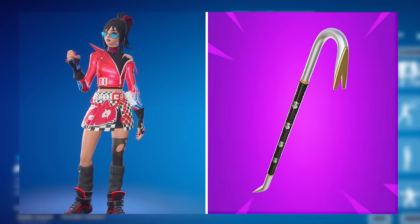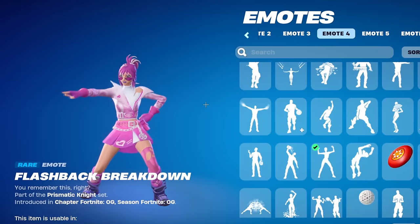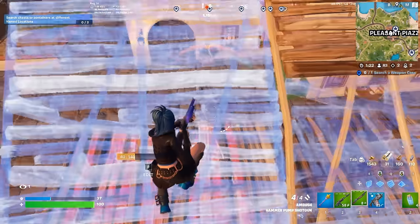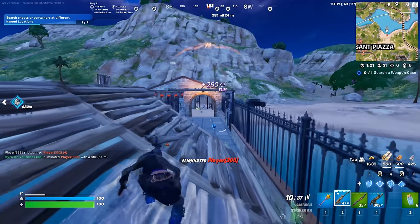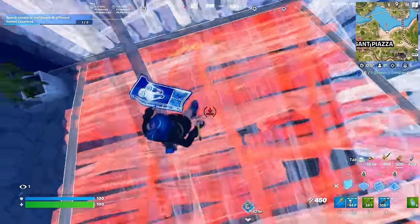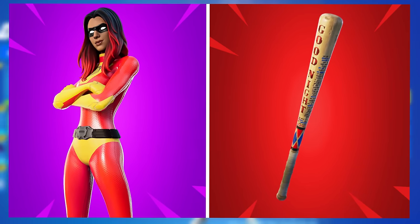One of the only Battle Pass skins better than Lara Croft would have to be Hope, paired with the Vault Guardian. Hope is just a little bit better at the moment — it is also one of the newest Battle Pass skins in the game. You can unlock this at tier 1, which is so sick. There are a bunch of edit styles for this as well which make it even better. Since it has so many edit styles, it's worth using a simplistic pickaxe, which is why the Vault Guardian is perfect for this.